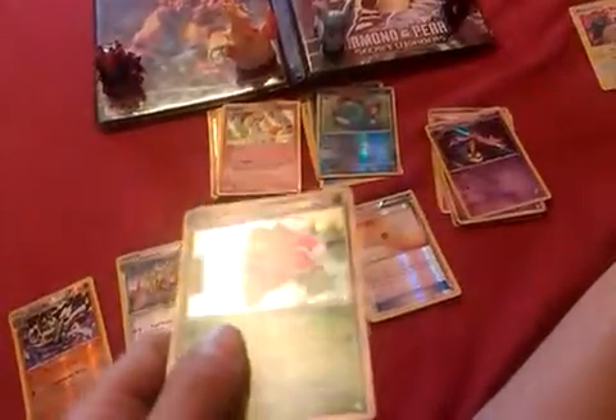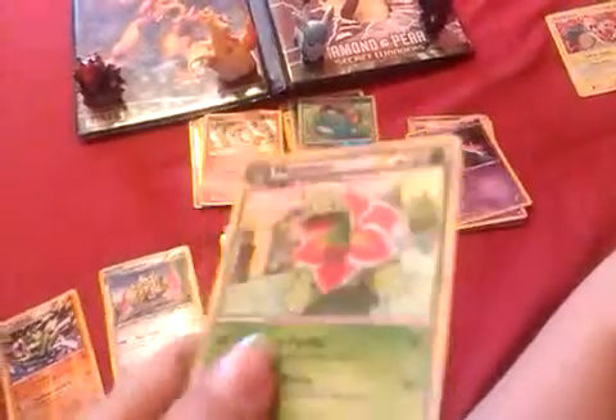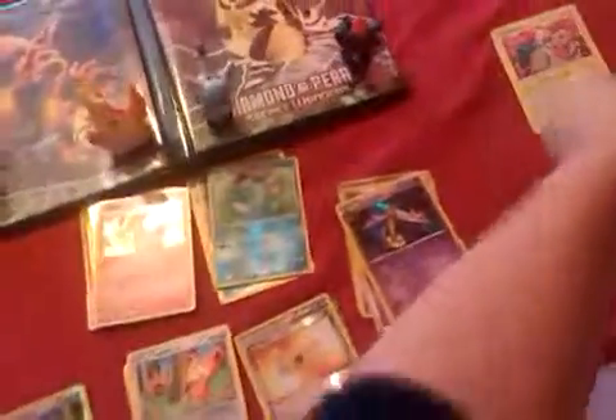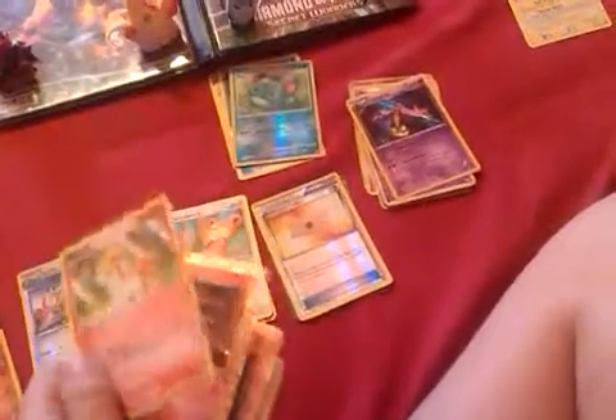This is the Pokemon that had glare on it. Here's a holo Meganium — I have that as well. I have my fire types here, which consists of Ponyear.